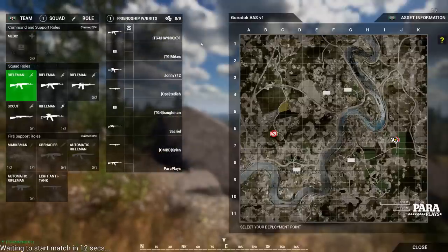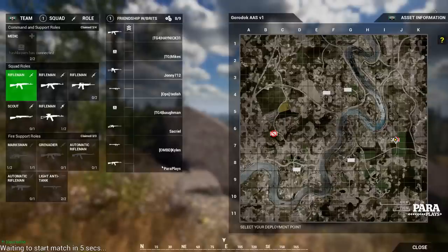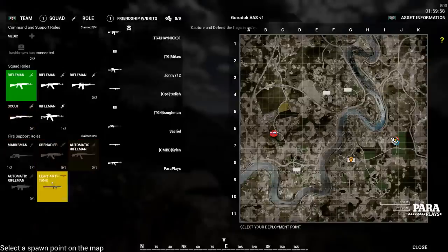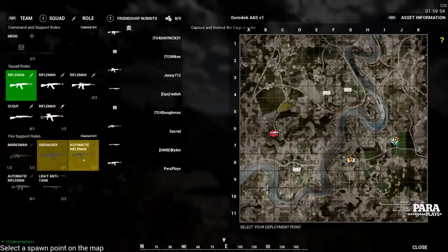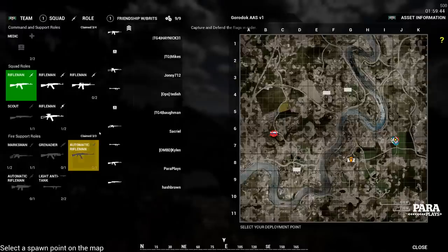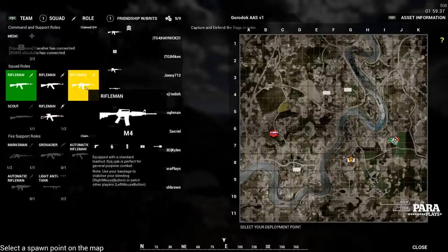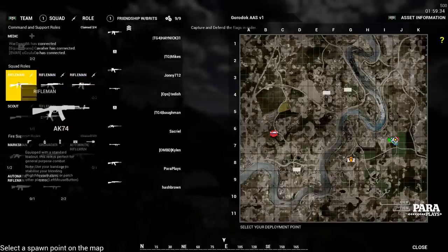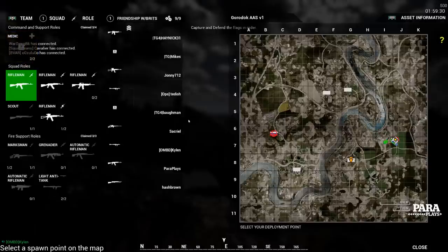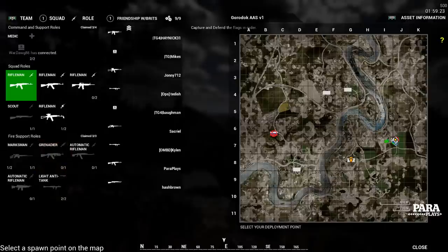We don't want to create our own squad because the game is all about squad, so we're going to join one by clicking Join. This brings us a list of players already in this squad — we're in squad one — and it shows their roles on the left. You're probably thinking you don't want to play as a rifleman and want the good stuff down here, but these roles don't open up until there are more players in your squad. With a full squad they open up, but there are only three slots available for fire support roles.